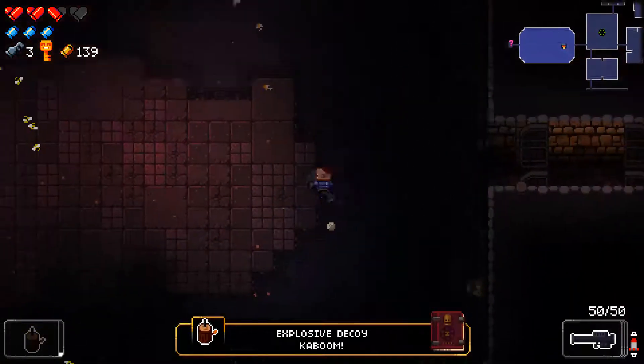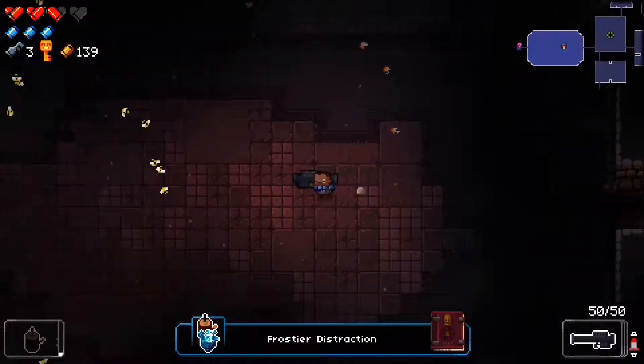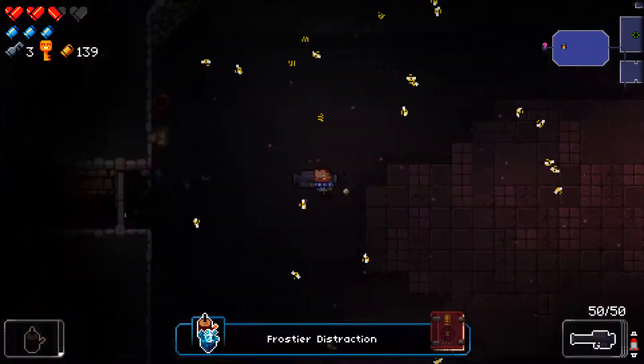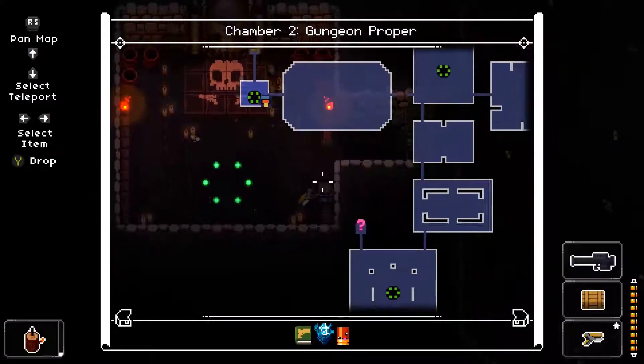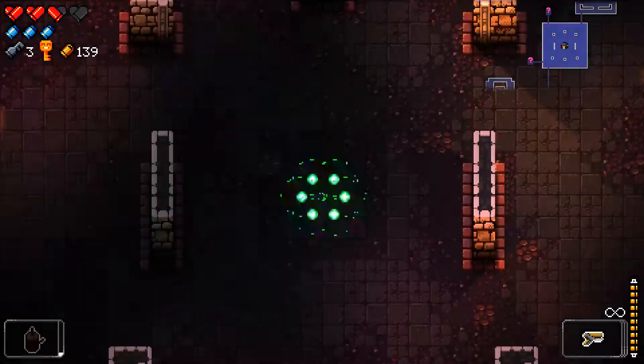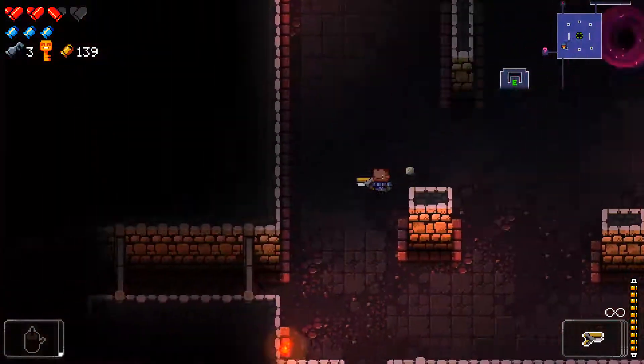And we're going to grab the ammo crate for that. Thank you. All right. And it looks like there's actually a place to go down here. Let's go this way. Oh, it's the boss. Okay. Have we been everywhere? We have not. I see a lot of places we have not been. Should be two chest rooms. I think we've only found one. Keep going.